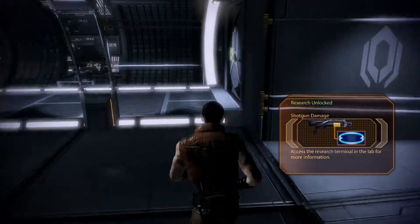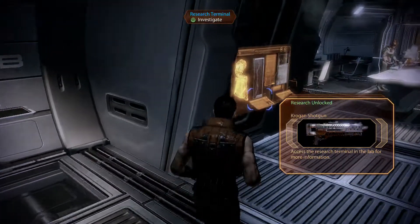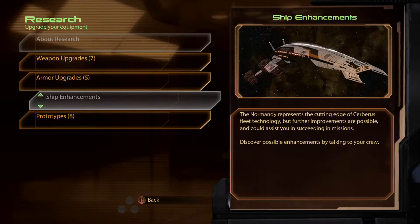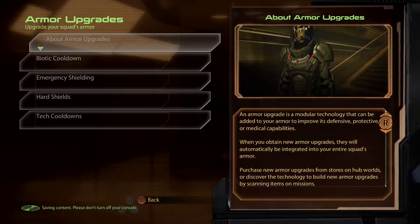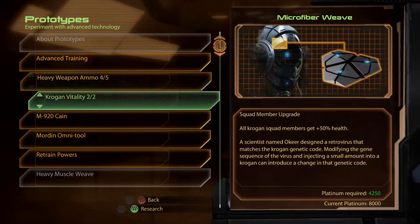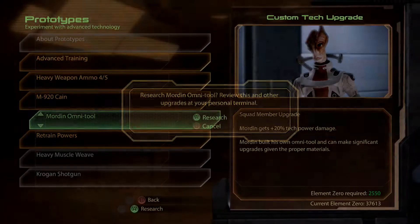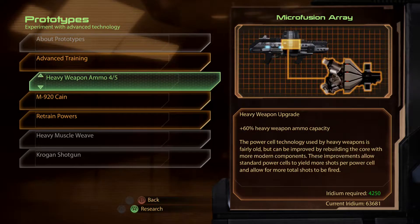Let's check some of these upgrades — I can get biotic upgrades. Let me see what I have. Oh my god, look how many prototypes there are. I'll get that for Grunt. Going on a bit of an upgrade spree.